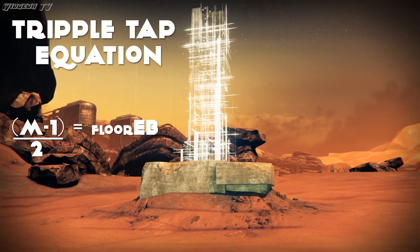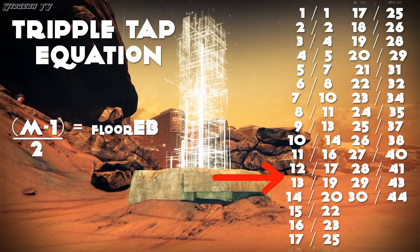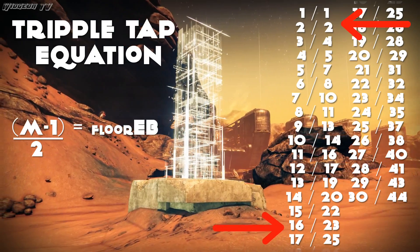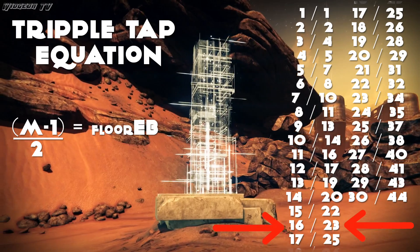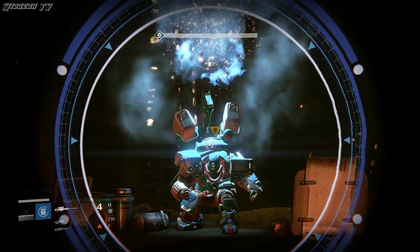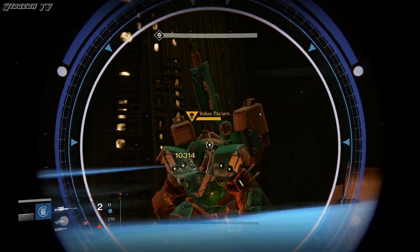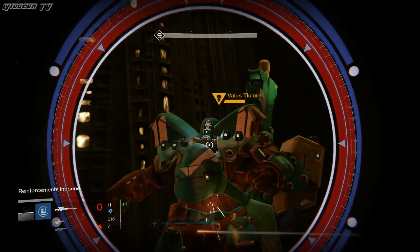If you want to skip all the math, I made a little chart. The left side is the starting magazine size and the right side is the size after adding the free bullets, assuming you hit every shot as a precision shot. Pretty much all weapons get a good magazine increase — about one or two for snipers, three or four for hand cannons, and it varies hugely with scout rifles. Consult the chart for that.